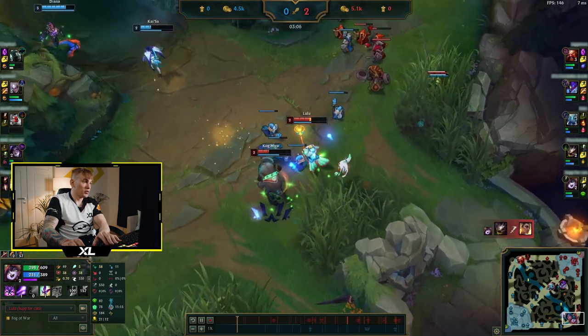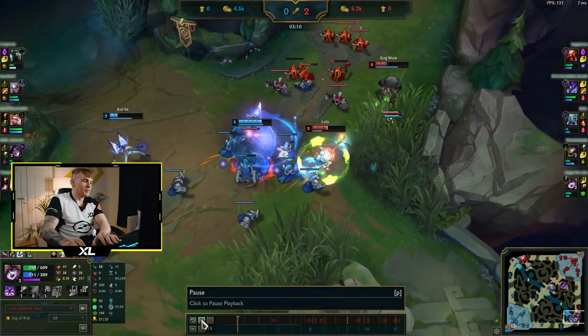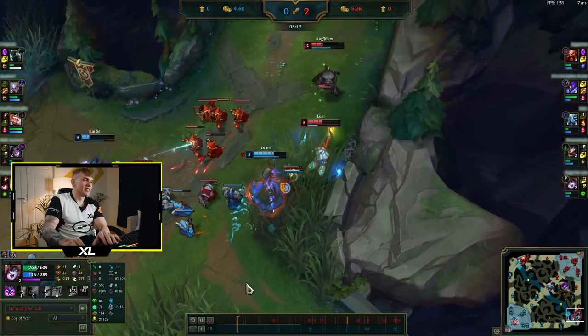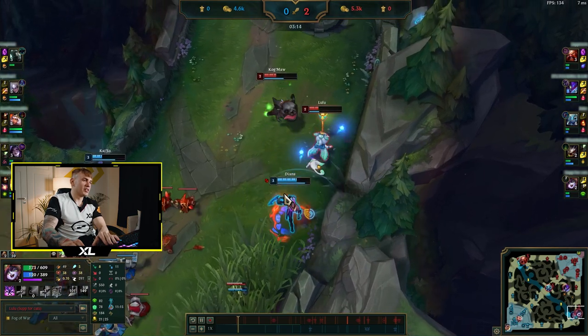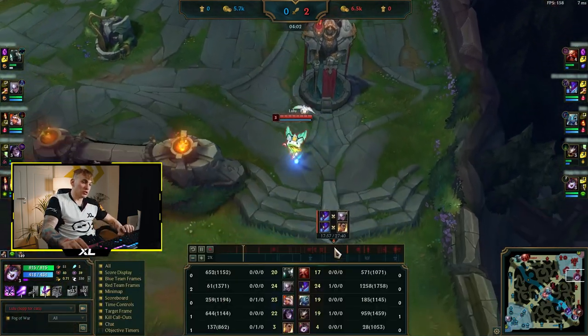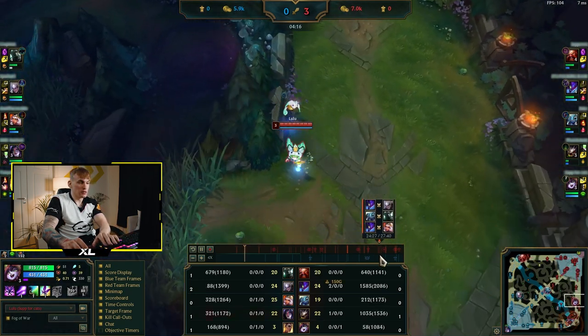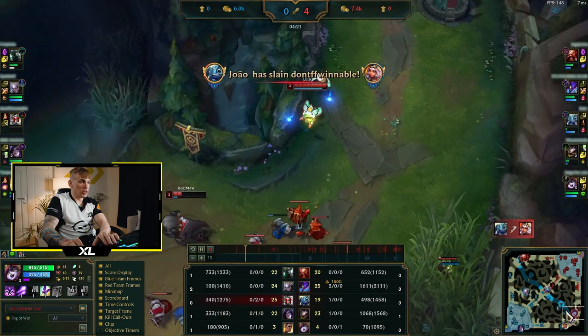Diana came to lane and luckily she missed her Q Flash so I survived. The weakest part of Lulu is definitely her laning phase. If you make sure you play the lane well, the champion is really, really good — especially in solo queue.